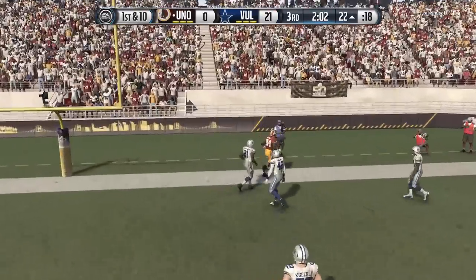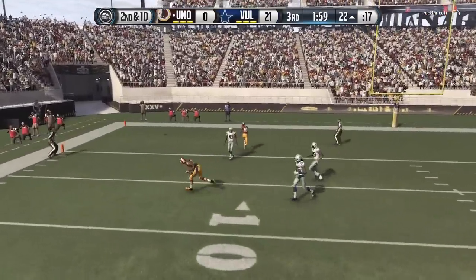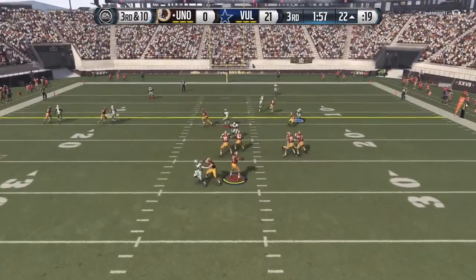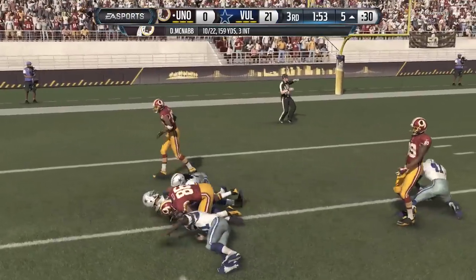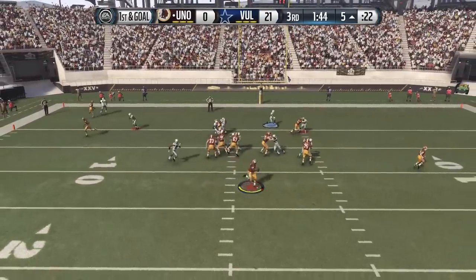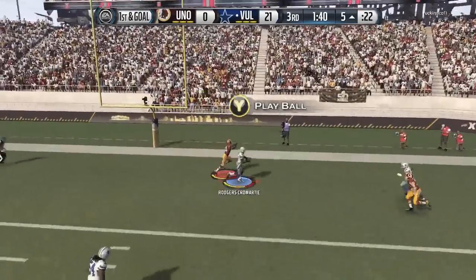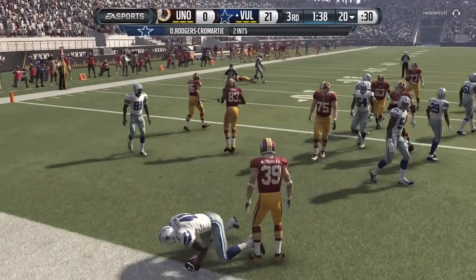McNabb with pressure coming, he throws it on the run, had a man but McNabb can't make the accurate pass. Second down — just an overthrow by McNabb; you expect Donovan McNabb to make a play like that sometimes. Third down to equalize and McNabb comes through. It's all passing game right now, no running game — and that's the way I like it. We come out with some tight man coverage, he's rolling out, throwing it — but once again Dominic Rodgers-Cromartie with the pick.